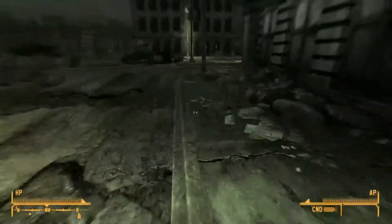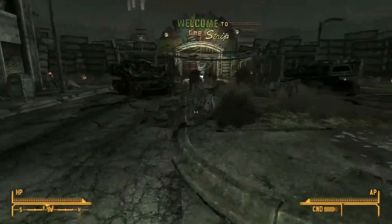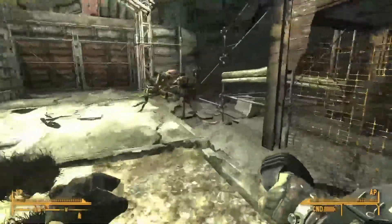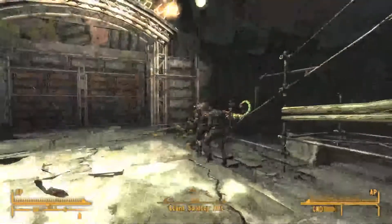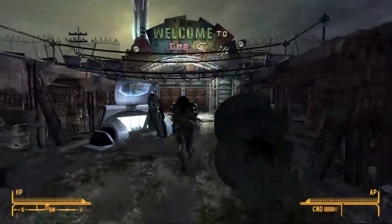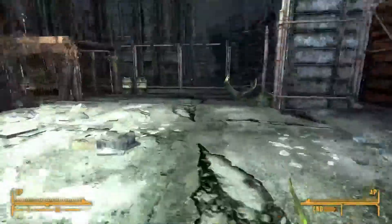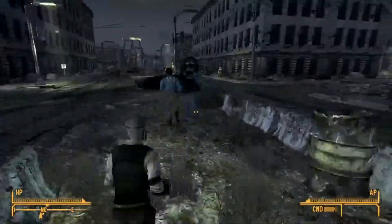Oris has accidentally wandered into the Strip - unauthorized entry detected, vaporization subroutine initiated. I've never seen this happen before, but Oris has single-handedly taken out all of the Strip guards, which he's not supposed to do. But today he did.